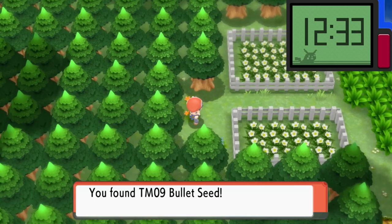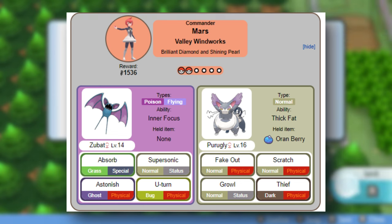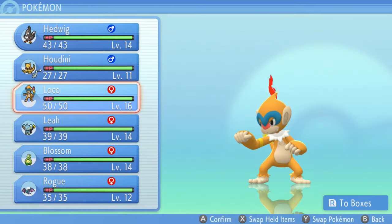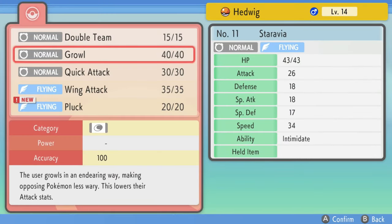The next big threat in this challenge is Mars' Purugly, which is an instrumental Pokemon to face this early in the game and is incredibly powerful. However, I had an idea. I caught a Starly earlier in the game, and since then it evolved into Staravia. I named it Hedwig because of the cool Harry Potter reference. This Pokemon is the saviour of the Mars battle for the sole reason that Staravia can have Intimidate. Luxio can also have Intimidate, but mine has Rivalry, so that sucks. I taught Hedwig the move Pluck, which would come in really handy.